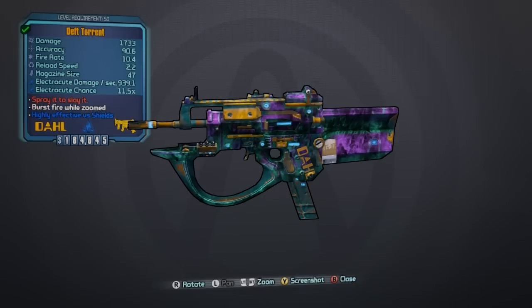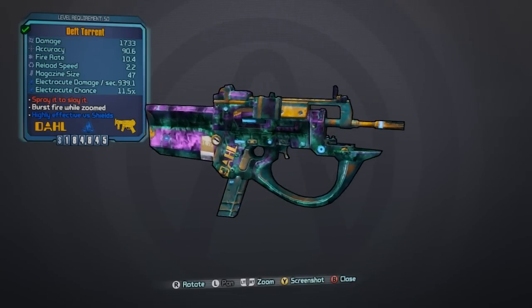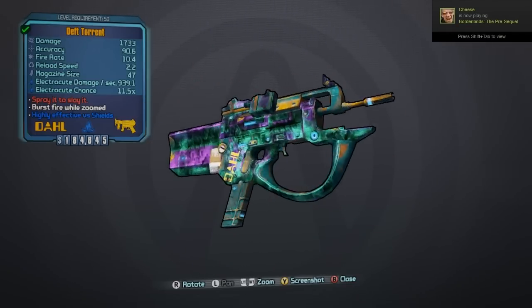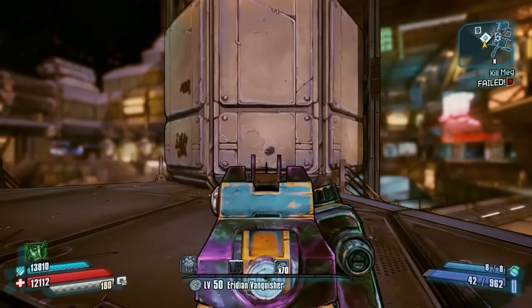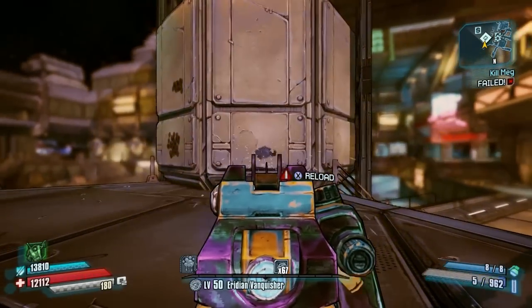My own personal preference would be Stopping or Flying, and I'll go into why in just a moment. At level 50 this gun does 1733 base damage, and depending on the prefix, accuracy will range between 88.2 to 90.6 percent, fire rate ranges between 10.4 and 11.2 percent, and reload speed can go anywhere from 2.2 to 1.9. All three of those categories have such a small variation that I recommend the bullet speed or damage variant to get more bang for your buck.